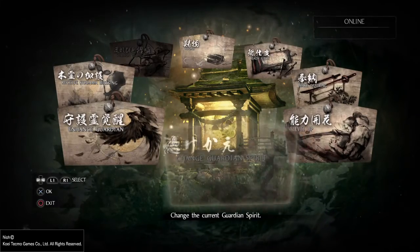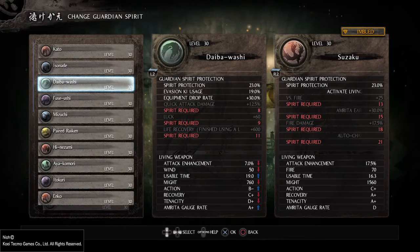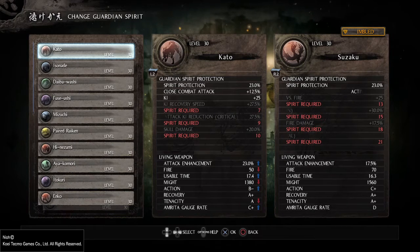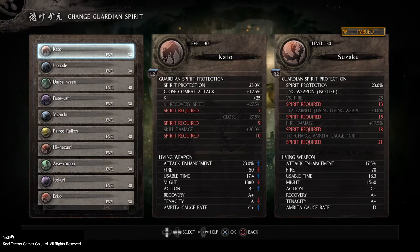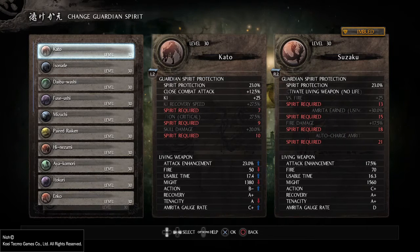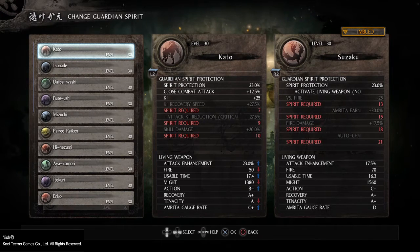Now let's look at the spirits. Spirit is the stat that is tied to guardian spirits. We have the three starters here: Kato, Izonade, and Daiba Washi, and as you can see some of the text is grey or spirit requirements are in red. You have two sections: the upper half is guardian spirit protection and the lower half is living weapon. Guardian spirit protection is passive bonuses you gain from equipping your guardian spirit — only active as long as you have it on you. When you die and still have to return to your grave, it won't be active, same as you can't use living weapon. The lower half, living weapon, tells you what kind of damage you do, the attack enhancement, usable time — pretty much self-explanatory.